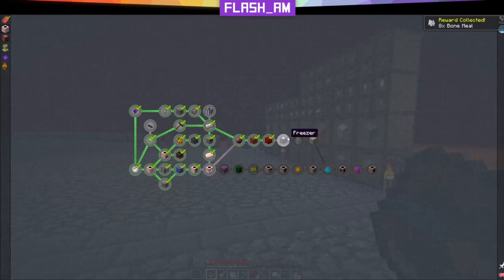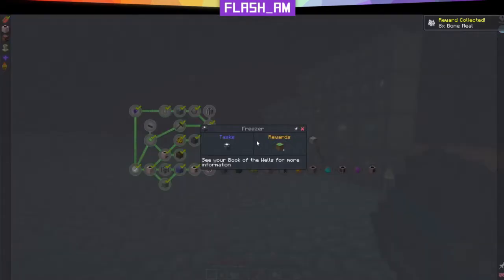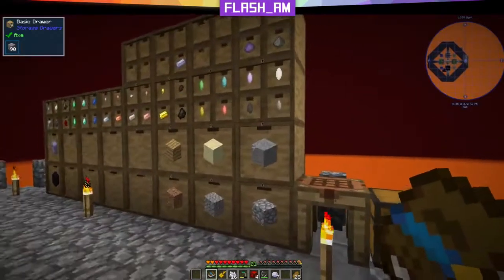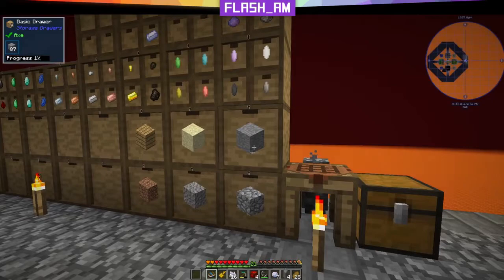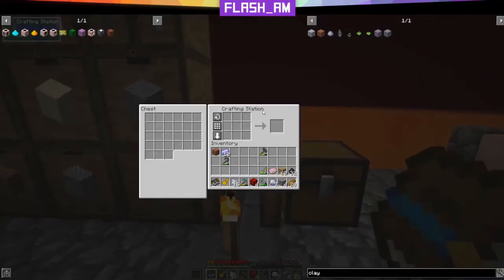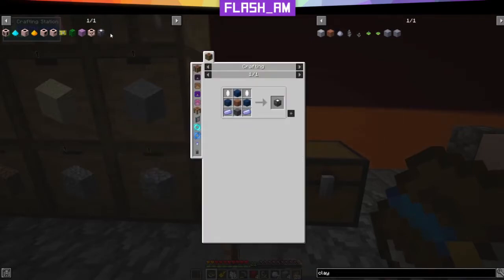That quest has been completed. Let's grab some more bone meal and get into talking about a freezer. The quest says to see your Book of the Wells for more information. What is a freezer? We're gonna need some Azul, and an Azul machine case, which is just some Azul and some stone. Let's grab a bit of this and make our machine case first.